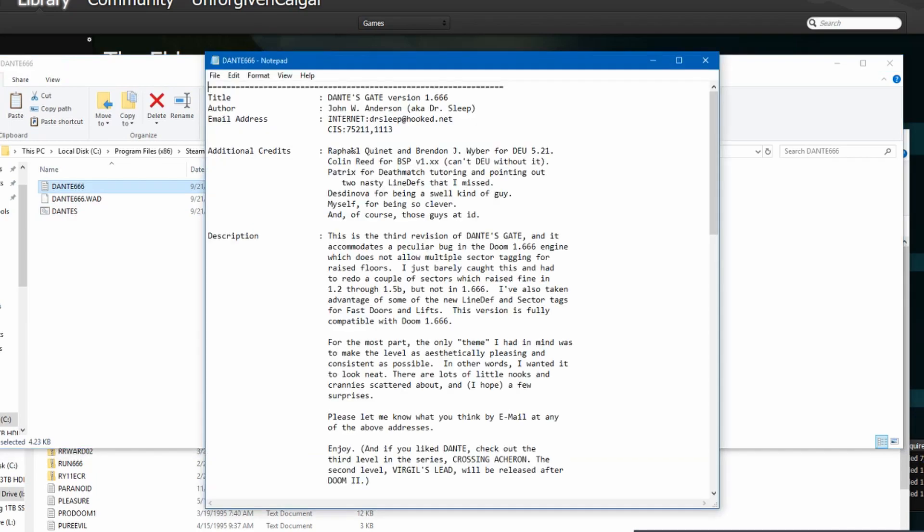Okay, this one doesn't read me. Dante 666 — Dante's Gate! So 3 WADs are Dante's Gate, and it comes up with a peculiar bug in the Doom 1.666 engine.